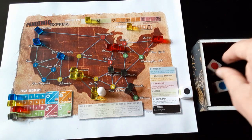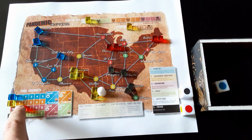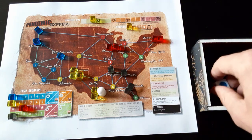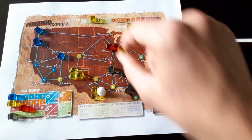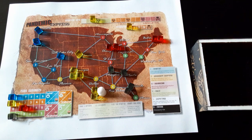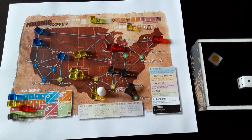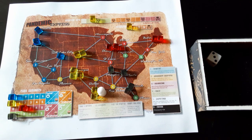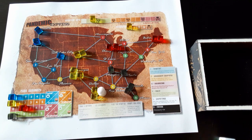Research: we have a black die so we keep that and keep the red. Red research goes up to two and the infection marker advances. We infect two cities: yellow one is here, yellow one again. I'll select roll three, which is Researcher. Researcher gives us the ability to reroll the black dice on our first roll.